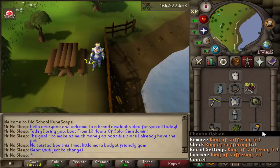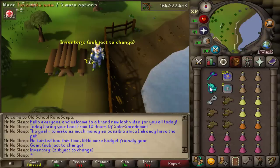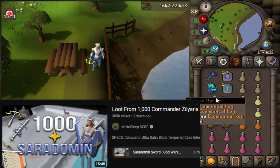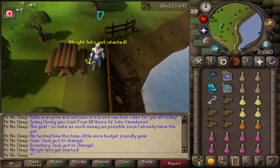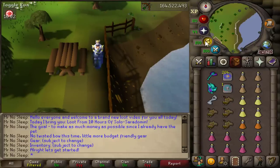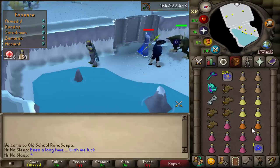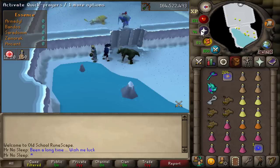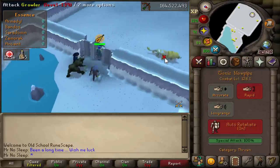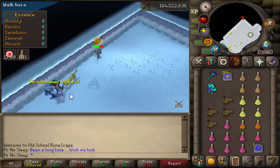The gear for this video is as shown on screen. Unlike my loot from 1000 Sarachnis video that I did many years ago, I am not using a Twisted Bow this time — a little more budget-friendly gear, but don't get me wrong, this stuff is still pretty expensive. The inventory setup did change a few times, but I was bringing four staminas, four Sarachnis brews, eight super restores, and two bastions.